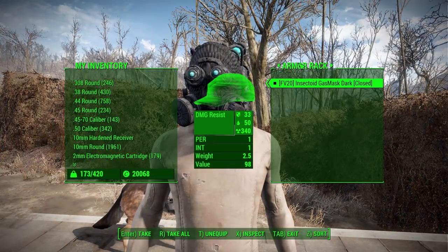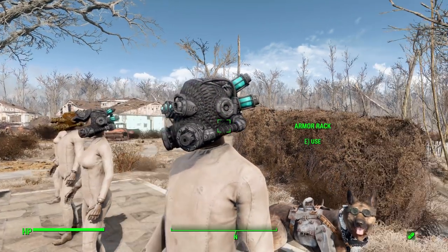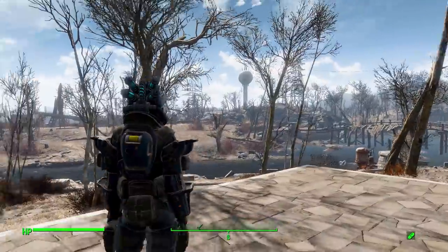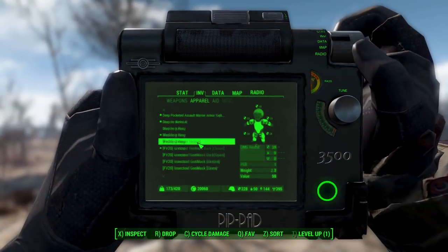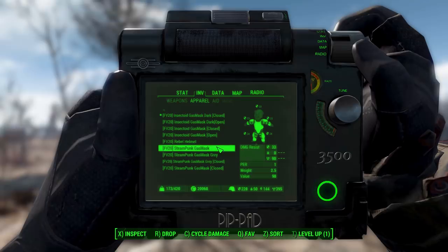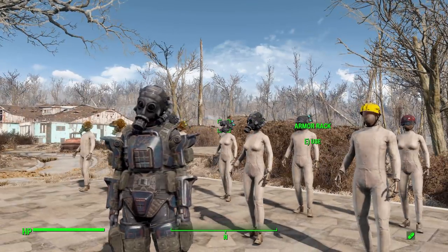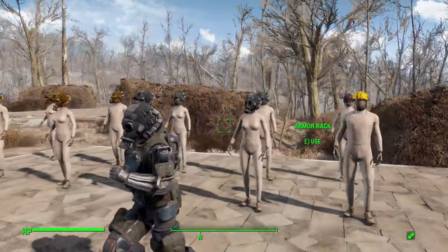My personal favorite of the entire pack is the dark insectoid gas mask closed — great stats similar to the regular insectoid, and it just looks amazing. You guys know I love the marine combat armor that I wear pretty much every episode, and it actually works pretty well with the insectoid mask — it blends pretty nicely. The regular dark closed version also pairs well, but really the insectoid version is just so cool.